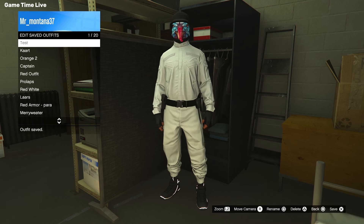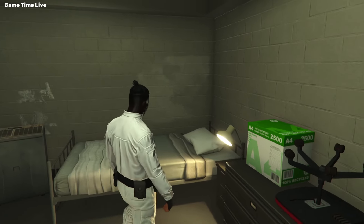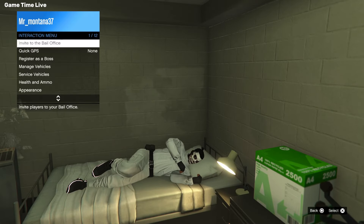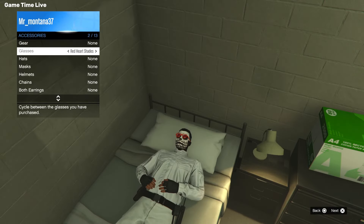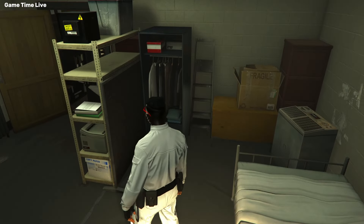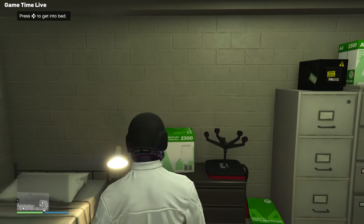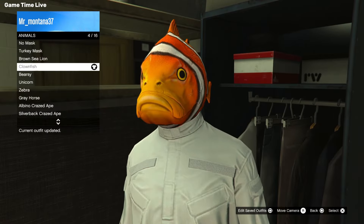We now have a mask with a helmet. To glitch on the glasses of your choice, walk over to the bed and lay down. Open the pause menu, go to online, and scroll through the menu for about two to three seconds, then back out. Open your interaction menu, go to appearance, accessories, and put on the glasses of your choice. Close the menu and press triangle to get out of the bed — your glasses should merge with your mask and helmet. Run back quickly to the closet to save it, or your character will take off the helmet.